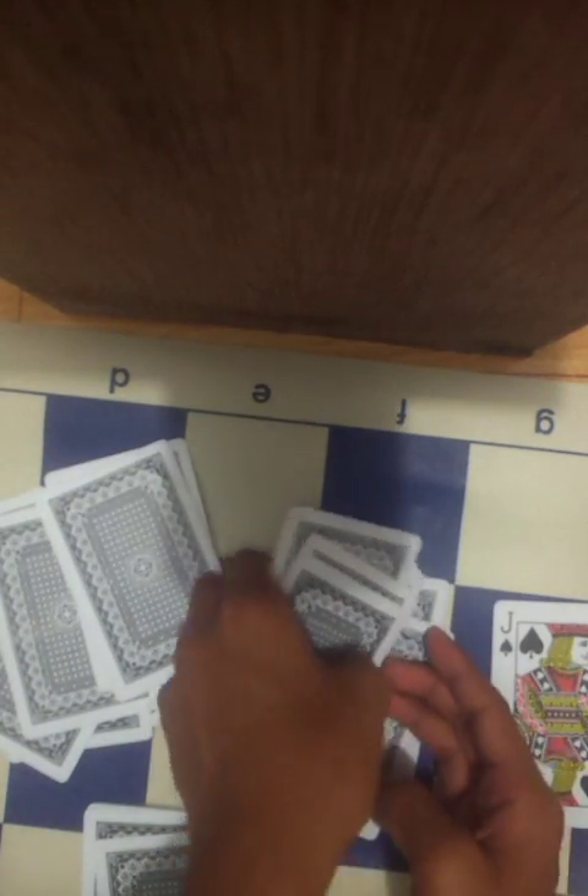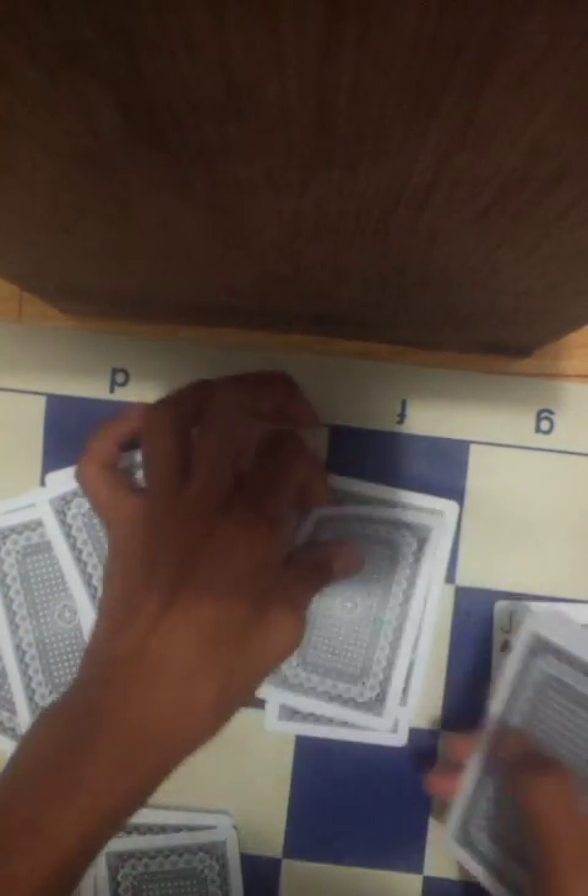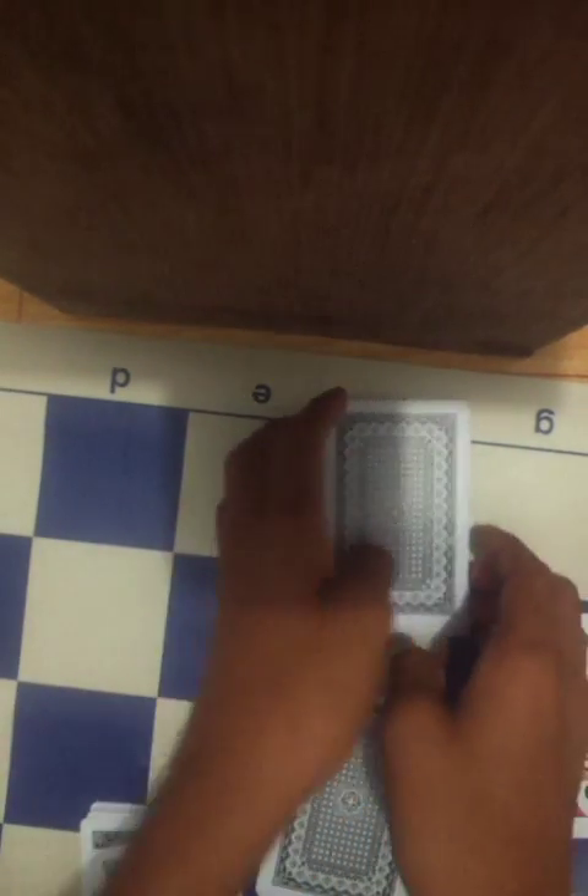So let's count to make sure there are 15 cards in each pile: 1, 2, 3, 4, 5, 6, 7, 8, 9, 10, 11, 12, 13, 14, 15. Okay, so now let's square these up and cut.